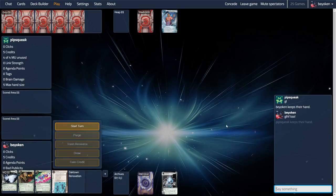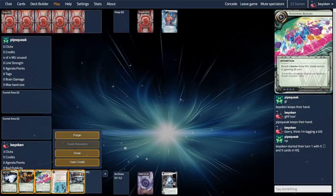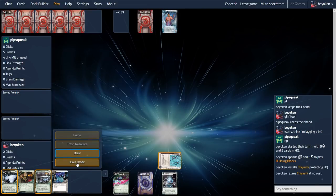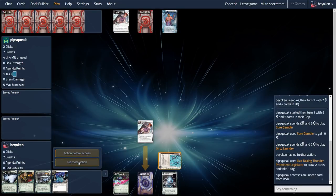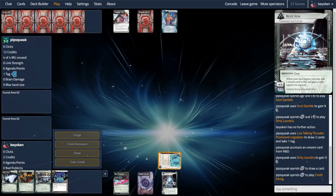We are playing High Profile Target in a Blue Sun deck, and we are just trying out Building Blocks. Right away in our very first game we get the god-like opening hand with Building Blocks into Chiyashi — anyone's dream, especially Blue Sun's. We suddenly get this big chunky piece of ice on HQ, meaning we are invulnerable to the likes of Diversion of Funds and Embezzle, at least for the next couple of turns, as our opponent will have no way to economically break this Chiyashi.